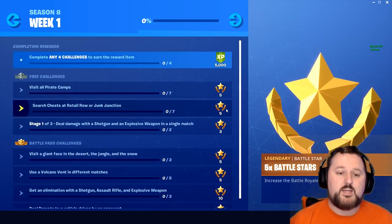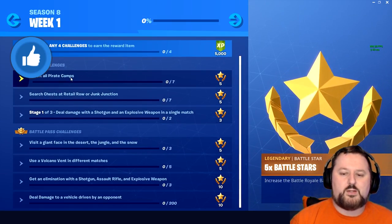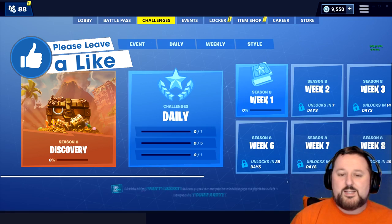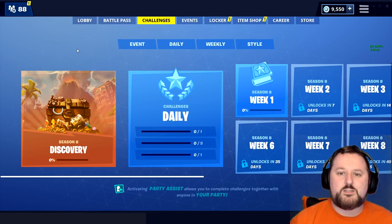Weekly ones I think are going to be the best to use Party Assist on, especially if it's something you don't want to do — like visiting all the pirate camps. I think I'll use it on that one so I don't have to go to all the pirate camps myself.